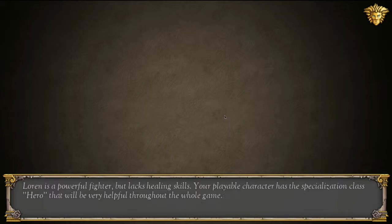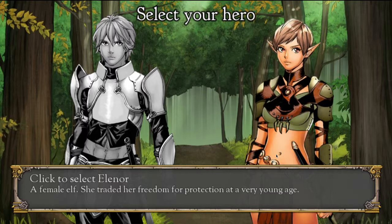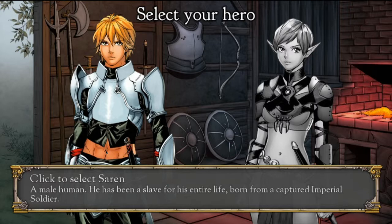Lauren is a powerful fighter but lacks healing skills. Your playable character has the specialization class Hero, which will be very helpful throughout the whole game. Now it is time to choose your character — either Eleanor, a female elf who traded her freedom for protection at a very young age, or Saren, a male human who has been a slave for his entire life, born from a captured Imperial soldier. Both of them are slaves. Let's pick him.